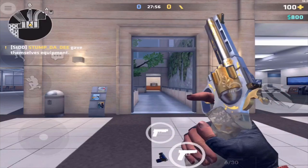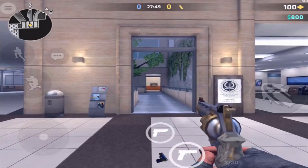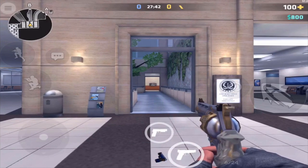Up next for both sides is the MR96, which also costs $500. It has 6 bullets in the chamber, with 30 in reserve. It can one-tap enemy players from medium to long range in the head, or 3 times in the chest with armor. The MR96, along with other one-tap weapons, are good for holding angles on bombsites or choke points.